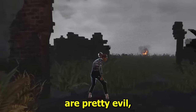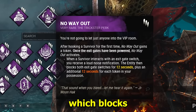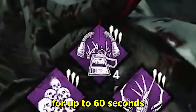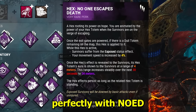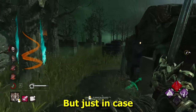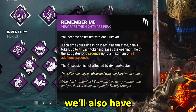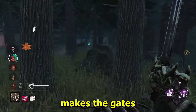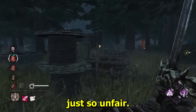We all know in-game builds are pretty evil, but this in-game Knight might top them all. Today we'll be using No Way Out, which blocks the exit gates for up to 60 seconds if we've hooked all four survivors. This pairs perfectly with No Aid, as they're trapped in the trial with me and I can insta-down them at any time. But just in case they outlast that 60-second timer, we'll also have Remember Me — this perk makes the gates take a maximum of 44 seconds to actually open, and that is just so unfair.